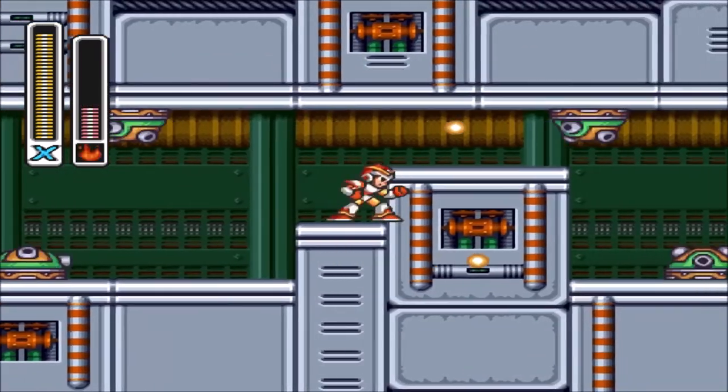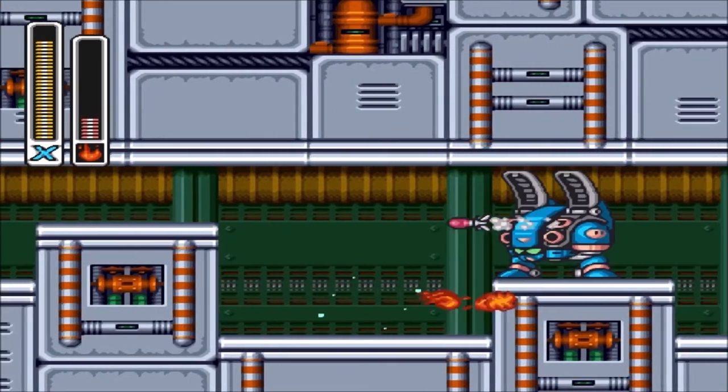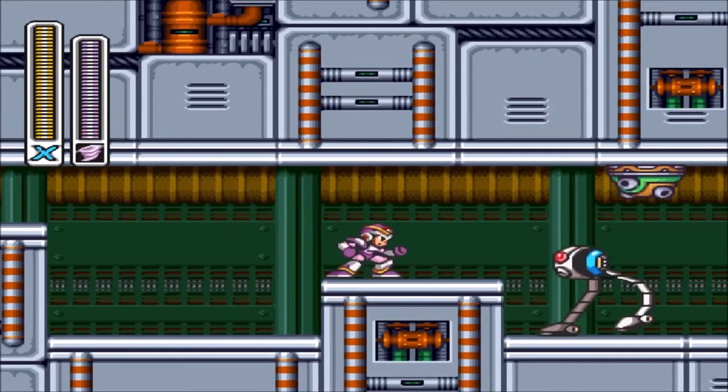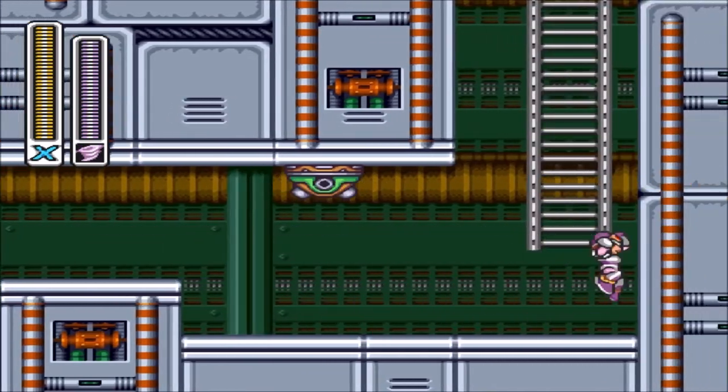Now we are inside Sigma's Fortress. And of course, these little turret guys are coming at you. This is why I recommend using Storm Tornado, which I'm about to pull out right now. I've just been using Flame Wave though.